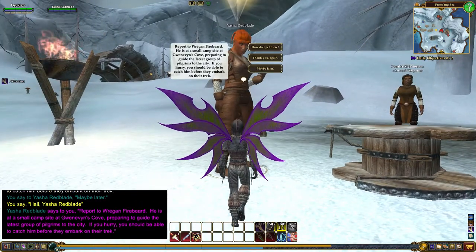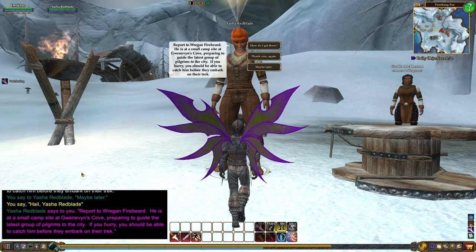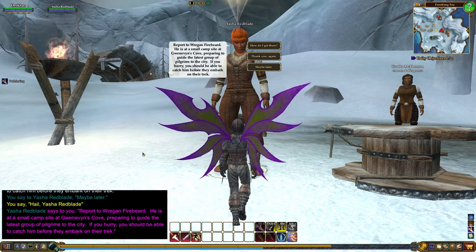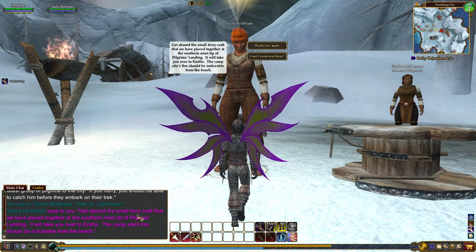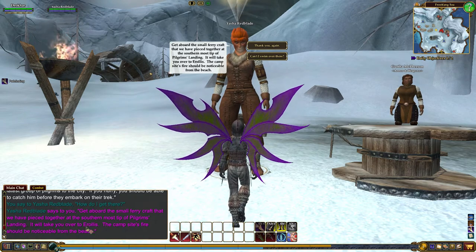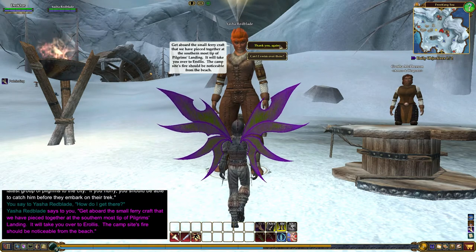She says: hail, report to Reagan Firebeard. He is at a small campsite at Garrowing Cove, preparing to guide the latest group of pilgrims to the city. If you hurry you should be able to catch him before they embark on their trek. To get there, get aboard the small fairy craft at the southernmost tip of Pilgrim's Landing — it will take you over to Erilis. The campsite's fire should be noticeable from the beach.